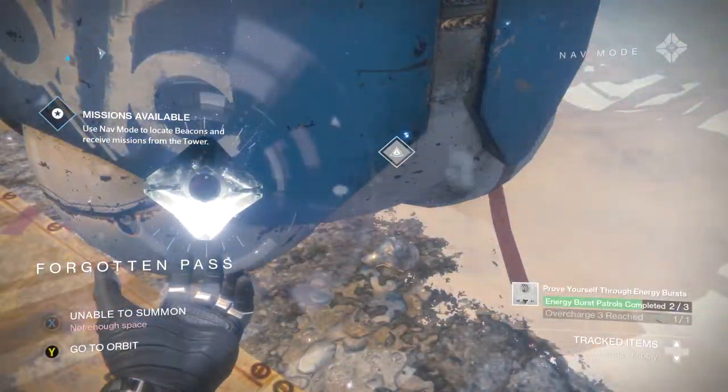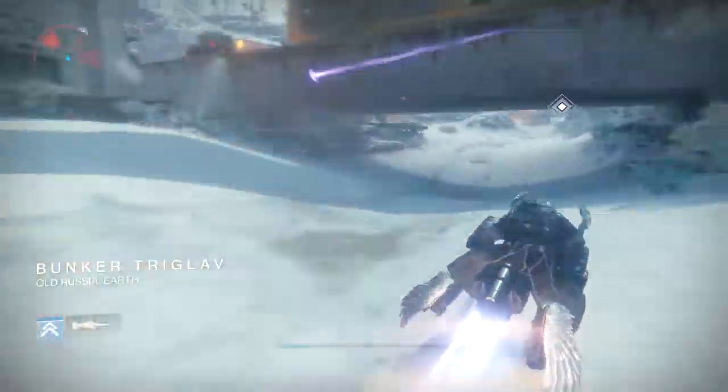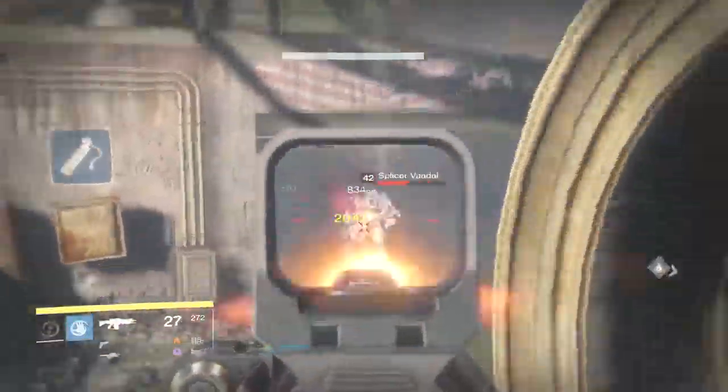This is the Forgotten Pass. This next one is just right on down the road — don't forget to turn left after you go underneath the train on that little bridge, and it's right here in this corner. I'm going to take out some of these guys and then I'll talk about it.